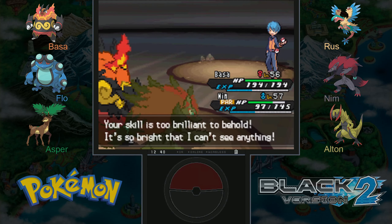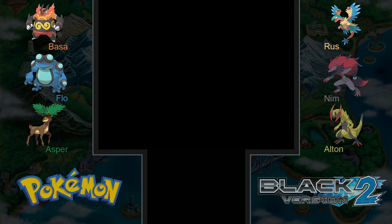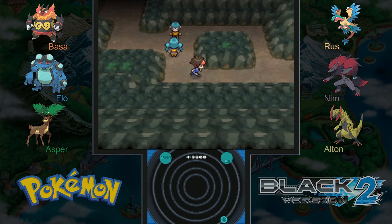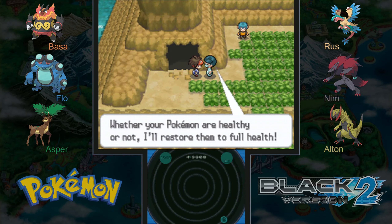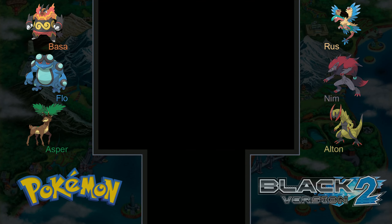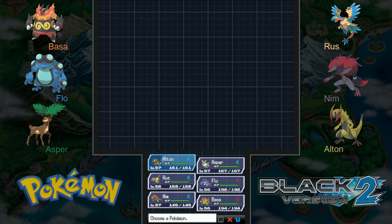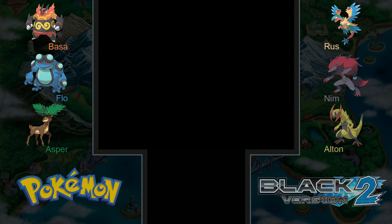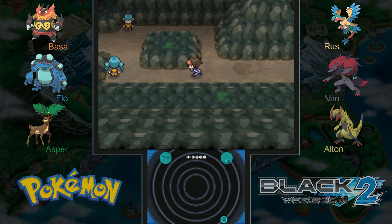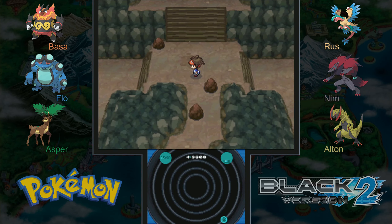Your skill is too bright to behold! That was almost like a gym battle — that would have been a really cool double gym battle. Fortunately the doctor is right here, so we will heal up. Let's bring Russ to the front of the party — I feel like we haven't used him in a little bit. I'm pretty sure there's going to be a rival fight at the end of this, because usually at the end of Victory Road there's a rival fight and we haven't faced Hugh in a while.